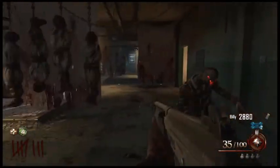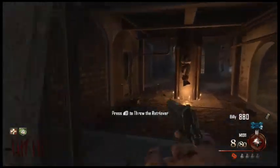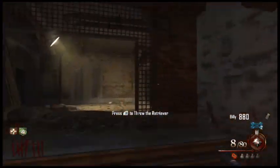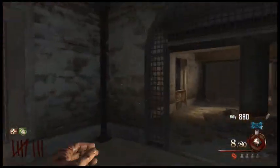Hey guys, what's up? TMT Sleepy here, bringing back another video on how to get the Hell's Redeemer on Mob of the Dead. So first, you're going to want to feed the three Hellhounds and then go pick up the Hell's Retriever.